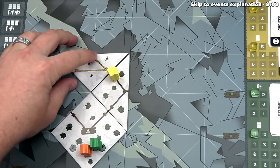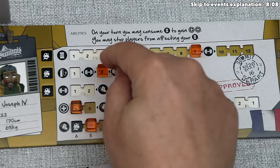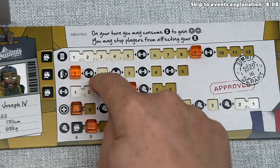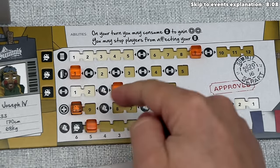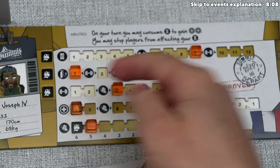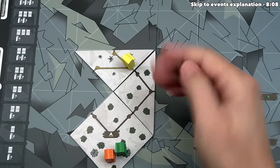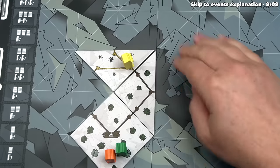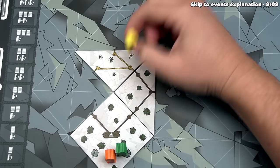Yellow places a thin air tile and enters it, consuming one oxygen — going from two down to one. When they crossed a weight icon going down on the oxygen track, they're carrying less weight, which could increase their movement. They now have only one oxygen left, which is a concern. Importantly, you only consume oxygen when you first enter a thin air tile; moving between spots within that tile costs no oxygen. Leaving and re-entering, however, costs oxygen again.